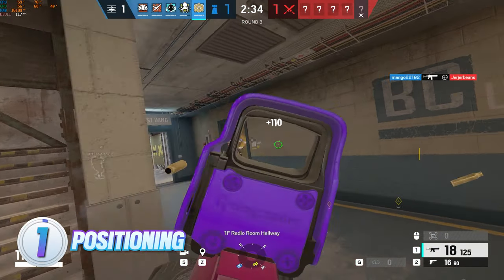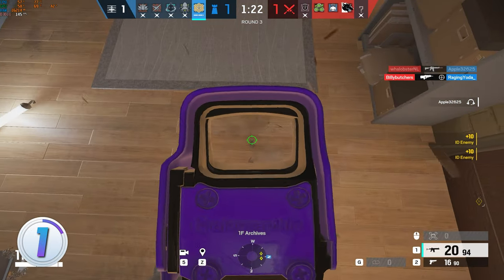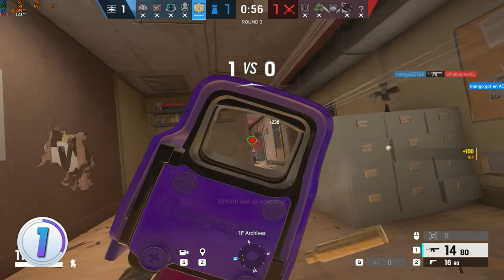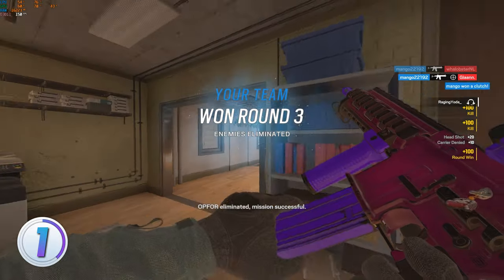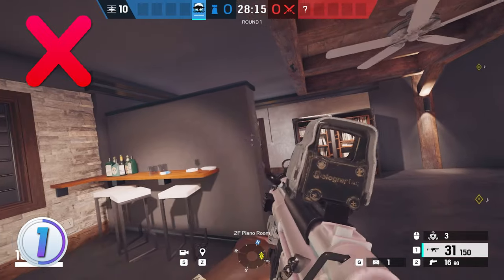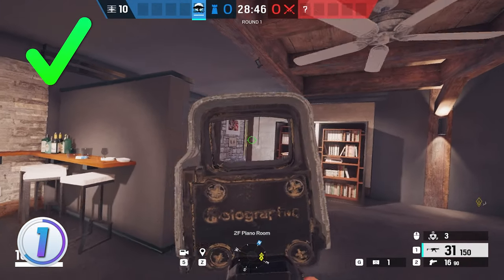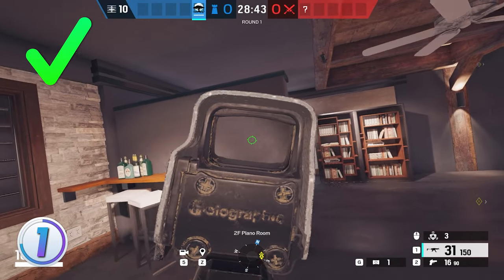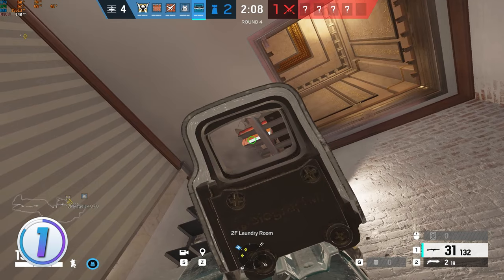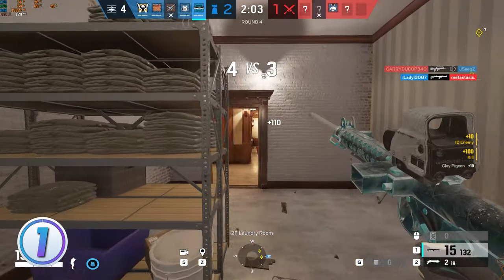To start the video off with, positioning is really important. You're gonna have to set yourself up for a good way to take the gunfight. When you're holding an angle, think about how far you're exposing yourself — what will the enemy see from you? So often do I see people holding angles while standing in the middle of the doorway. You're a way easier target then, because more of your body is exposed. If that is just your head or your elbow, the target to hit for the enemy is much smaller and they have to be more precise. You'll need to learn angles where you get the advantage from — you can do this by standing on an object or being in places where the enemy doesn't expect you.